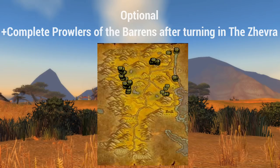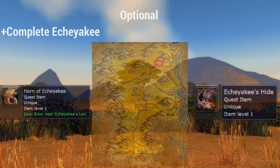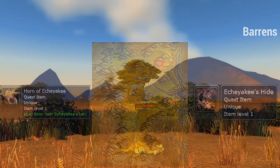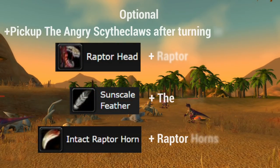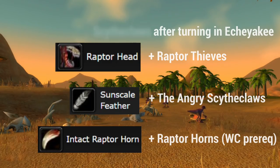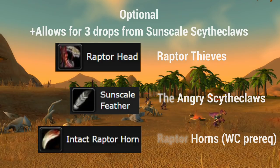If you turned in the Zevra, you can pick up Prowlers of the Barrens and kill these lions at these locations. I chose to kill them up north as the southern locations seem a bit crowded. When you finish the Prowlers of the Barrens, pick up the next quest, Ichiyaki. He'll give you a horn to blow at a pile of bones, which spawns the white lion — kill it for its hide. The reason I want you to do these two quests is to unlock the Angry Scythe Claws quest, so later when you're killing raptors for raptor horns — a Wailing Caverns prereq — you'll also be able to get raptor heads, sunscale feathers, and intact raptor horns, getting the most bang for your buck.